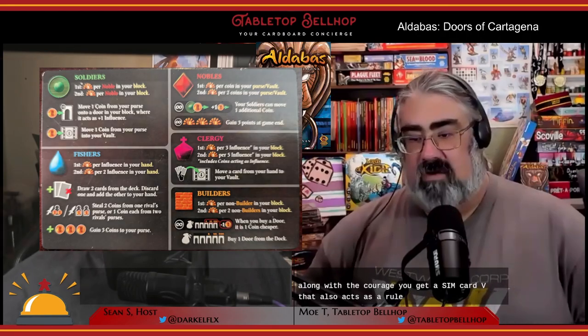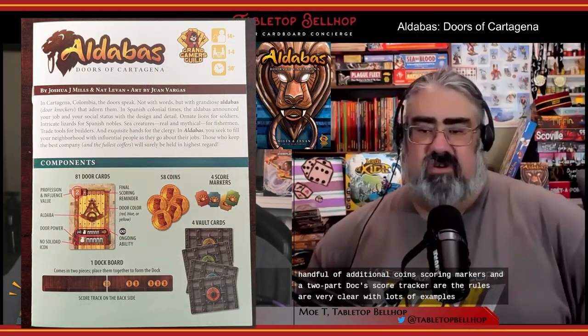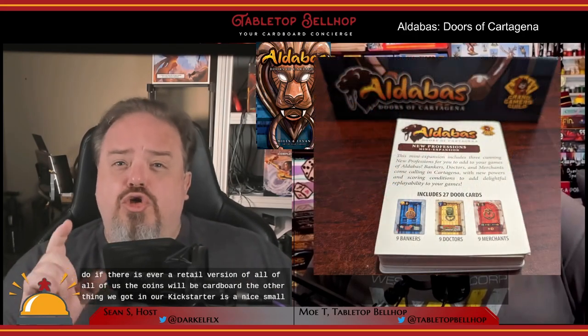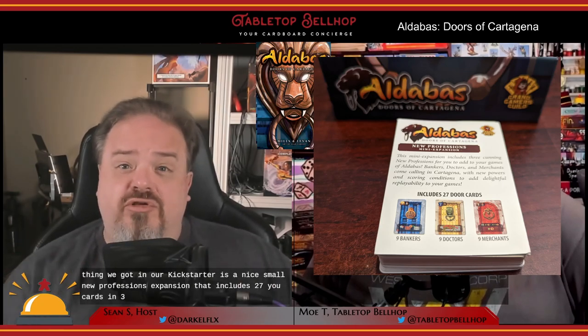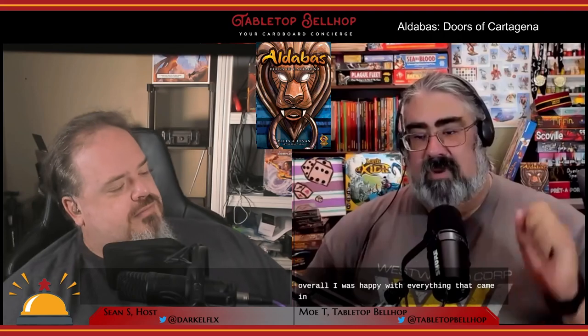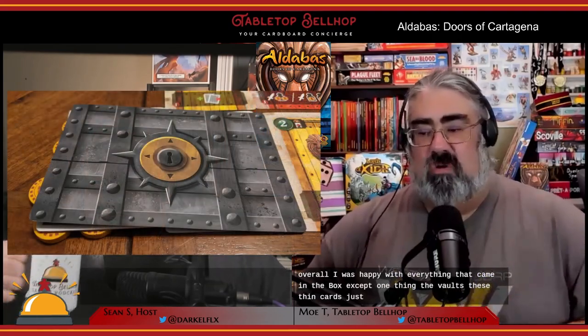Along with the cards you get a thin card vault that also acts as a rule reference, wooden coins — 12 per player — and a punch board with additional coins, scoring markers, and a two-part dock slash score tracker. The rules are very clear with lots of examples. Note: if there is ever a retail version of Aldebus, the coins will be cardboard. The Kickstarter also includes a small New Professions expansion with 27 new cards in three suits.